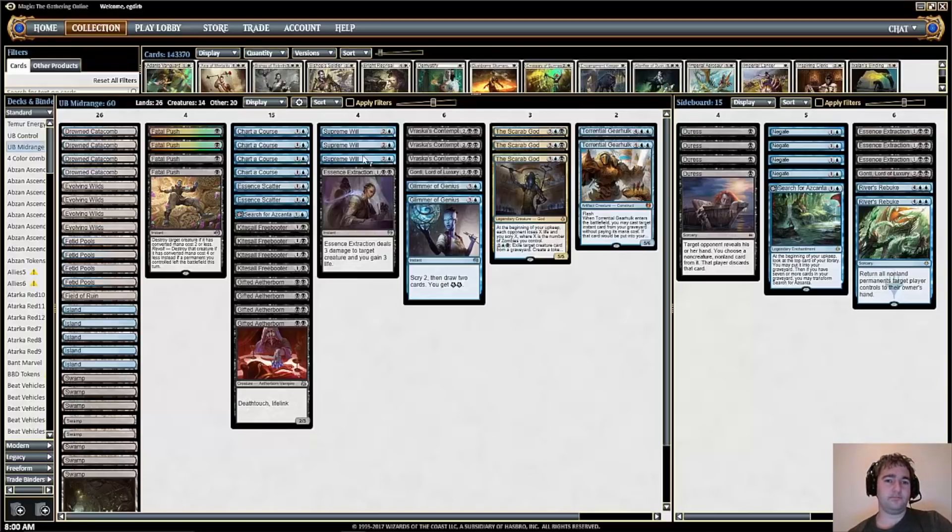Essence Extraction is good against aggressive decks, and we have more copies in the sideboard for those matchups. We want our removal to gain us life, especially if it's expensive. Vraska's Contempt is the premium versatile removal spell in this format. The Gaunlet has been excellent — it gets value alongside The Scarab God, and being able to take away an opponent's card is really important; it will swing the game in your favor.